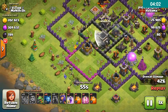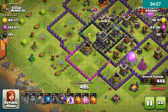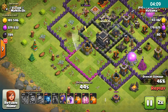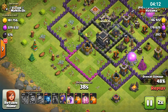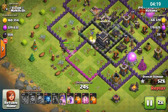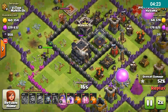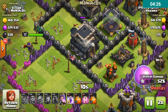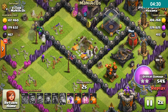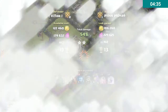My queen will be used to get me two stars. Here comes the queen — she will go for the two stars and look to get that town hall. So this was a pretty bad attack, I can't say much. Let's go for a live raid using the same attack strategy.